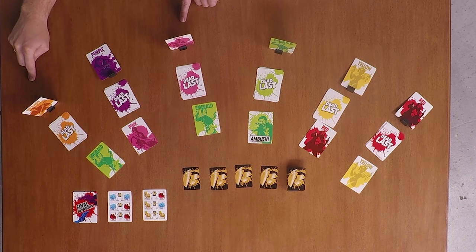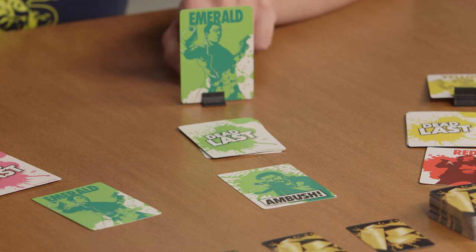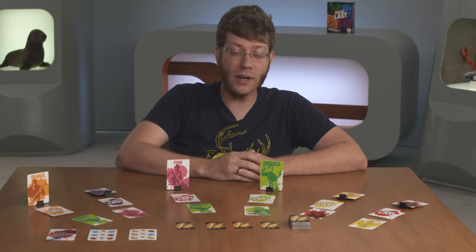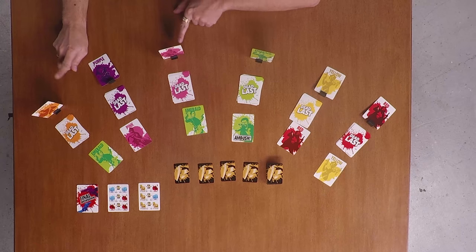Now orange and pink voted for emerald, but emerald saw through their ruse and played an ambush card. This is the only exception: if you are a majority candidate and you play your ambush card, you are allowed to pick a person to eliminate. How about pink? Gotcha!